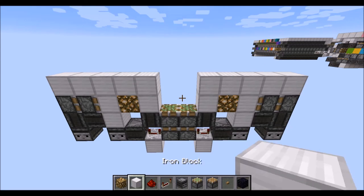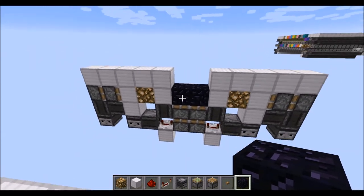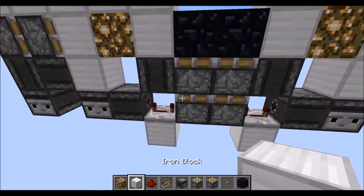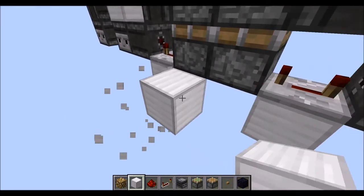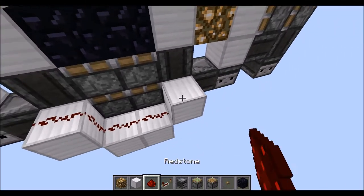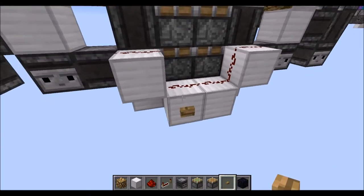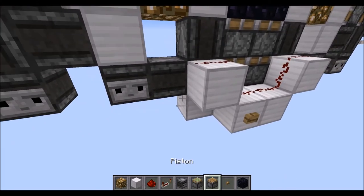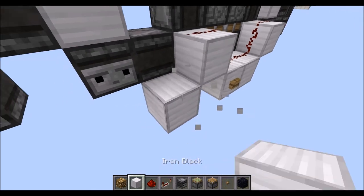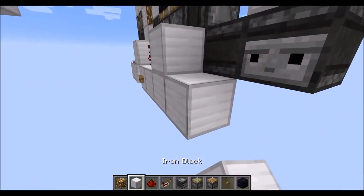Now once you've built that, it's time to first block this here from accidentally moving while we're building the control circuit. Then once you've done that, let's go down here and first start by placing 4 blocks like that with redstone dust on top. This line here is essentially our input line, so we can already put our button on this block. Then we need another 2 blocks like that, a repeater on 3 ticks here, redstone there. Then we just mirror this.